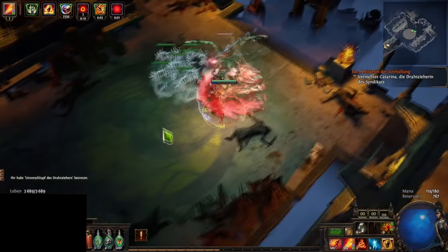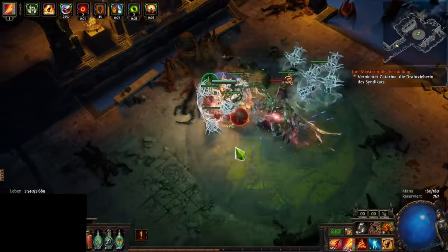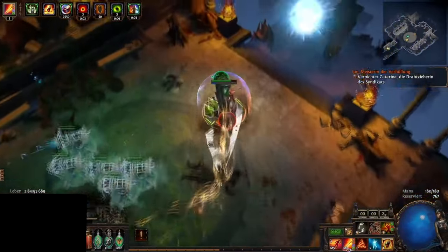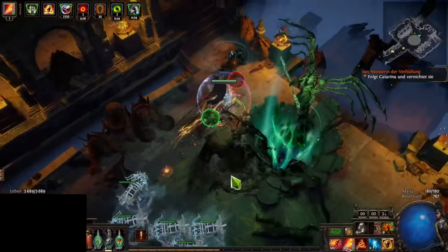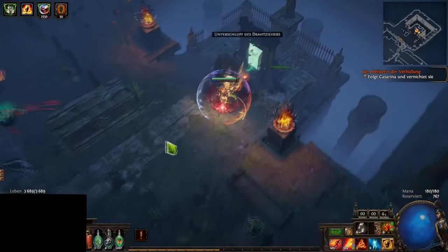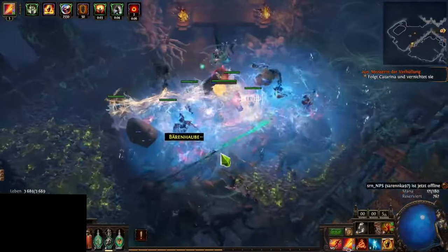Then we have the Elementalist, that deals in all things elemental. They can enhance the power of elemental ailments to be more powerful, even against bosses, and make them compatible with other damage types. They also have access to Mastermind of Discord to make elemental exposure more powerful, Heart of Destruction to gain powerful conditional offensive bonuses, and Bastion of Elements to ward off against elemental damage. Finally, they even have access to golem-related skills which not only enhance their survivability, but also give bigger enhancements to your own character the more golems you have activated. Overall this class focuses on elemental damage and elemental effects including Ignite, Freeze, and Shock.